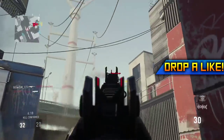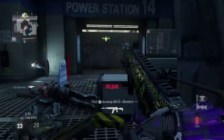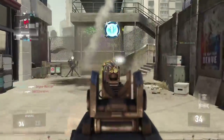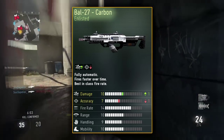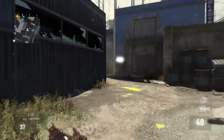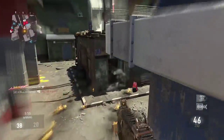It does have minus one fire rate, which I think the variant I found doesn't have, so that's what makes the variant I'm showing you guys today just that much better than the normal Obsidian Steed. The variant I found on the Obsidian Steed, or the BAL-27 as everyone calls it, was the BAL-27 Carbon, which is actually an enlisted version of it. That's great news because anyone can get it — it's extremely common. Unlike some enlisted guns like the Hair Trigger or the Quick Bolt that are a little more rare, the Carbon almost anyone can get with a little bit of luck.